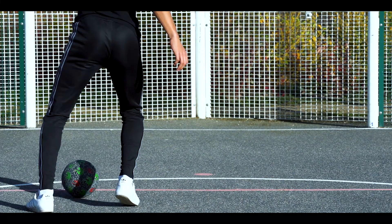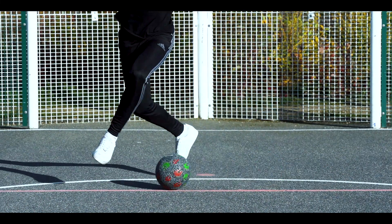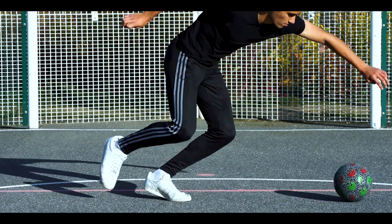See that — so it's that movement again. As he's dribbling forward he drags the ball across, fakes with a shoulder to make them think he's going to step, and then takes it out.